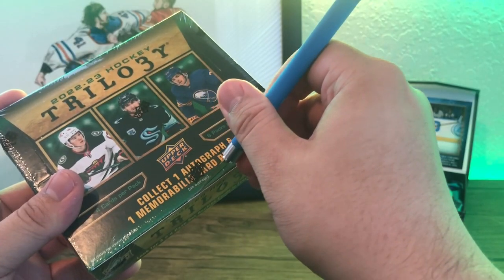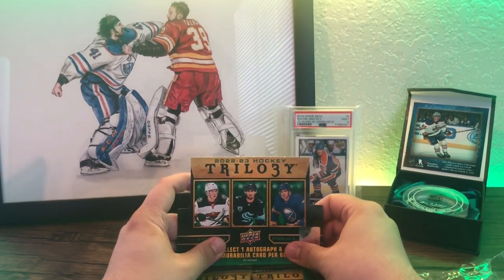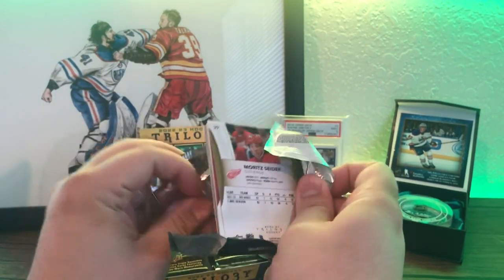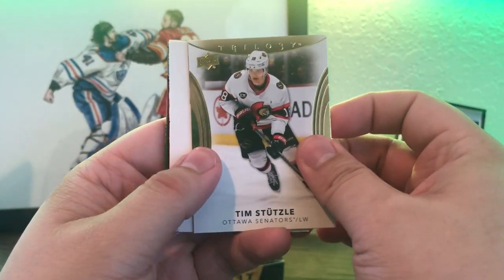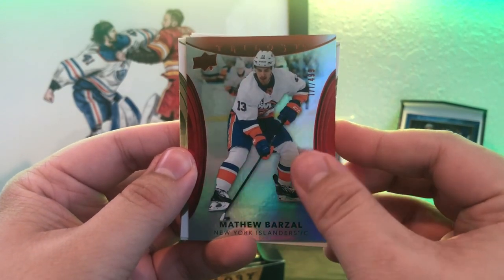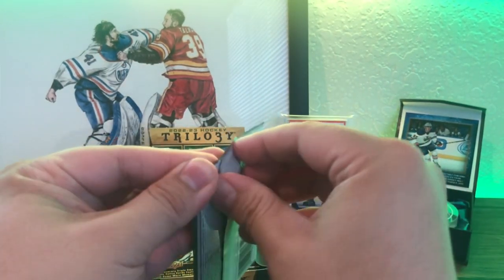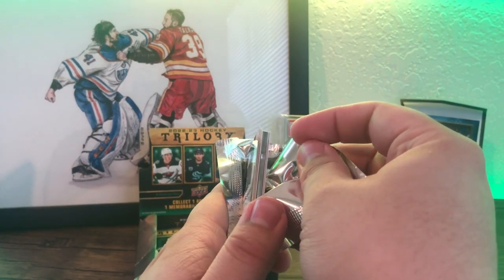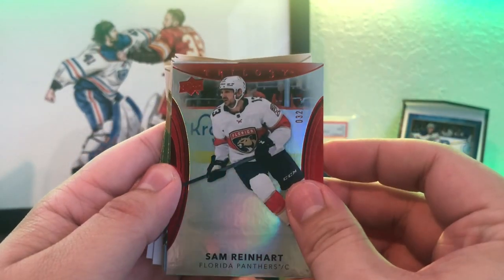Alright, let's get to ripping. First pack: we got a Tim Stutzle decoy, Mattie Barzal out of 499 red parallel, and Mosaitis. It's a really thick pack. Looks like one of those plexiglass cards in there — we got Kyle Connor and a Sam Reinhardt red parallel out of 299.